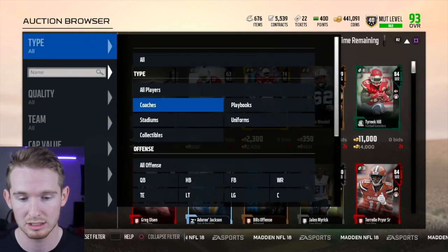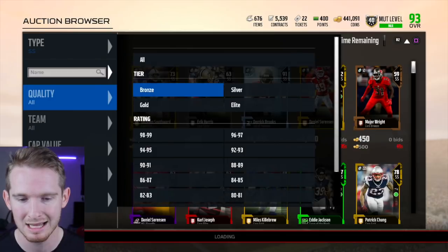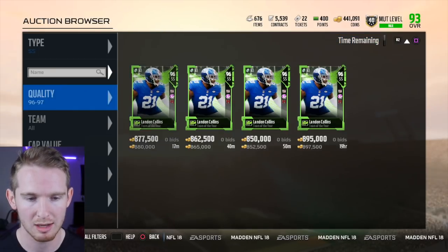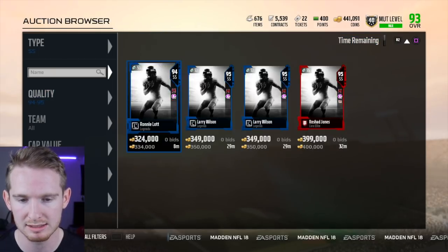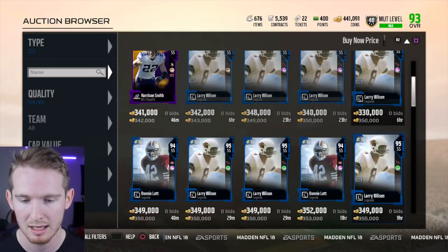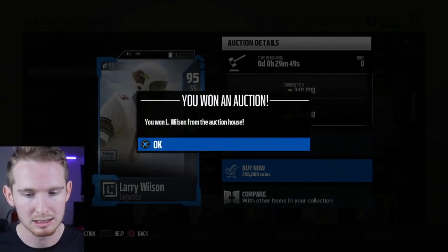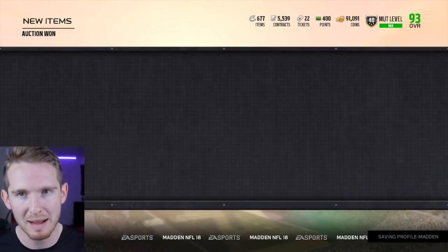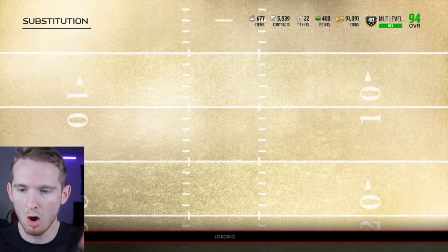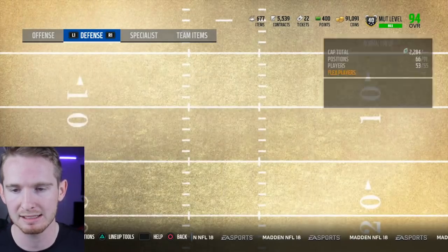Ideally I'd want the Team of the Year Landon Collins — the highest overall strong safety in the game — but he's going for almost 900,000 coins, so that's out of reach. I'm going to go for Larry Wilson instead. He's going for about 350k — got him from the auction house. Promoting him to starter... moment of truth... 94 overall! That's what I like to see. Larry Wilson gave us that last little boost.